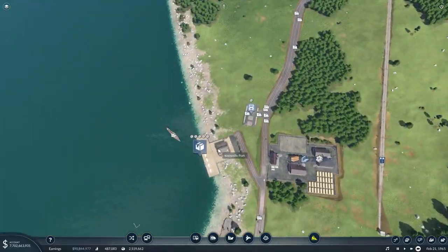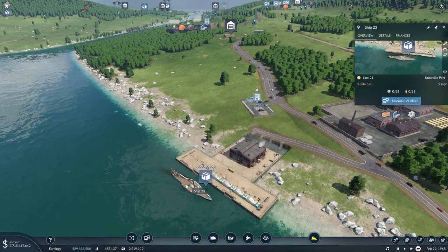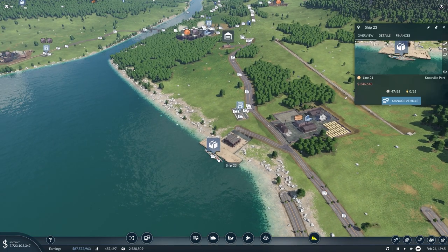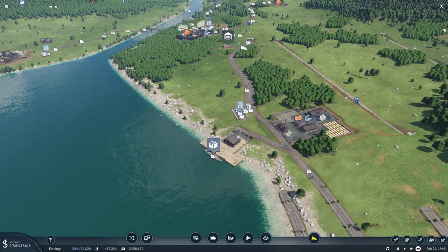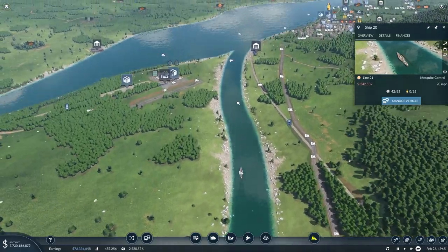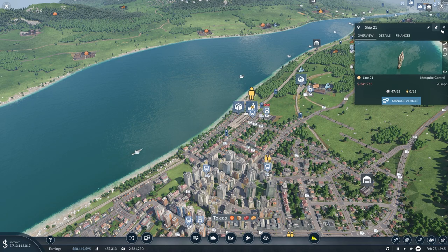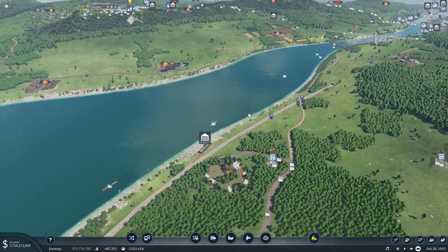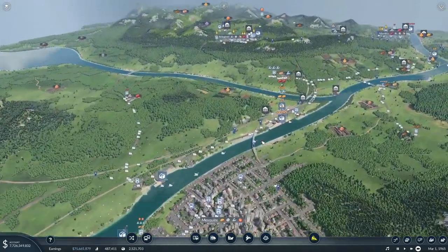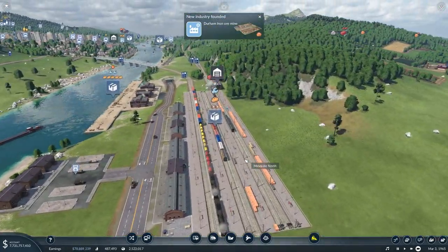The last thing we're going to do is check in on the machines line and make sure our boats are getting them. It looks like it's carrying about half a load of machines pretty much every time a boat comes in. Checking which boats have machines, a good amount of them do — so we're consistently getting those in at the cargo hub and everything should be running smoothly.